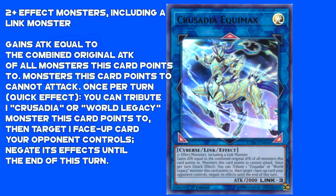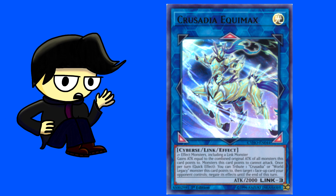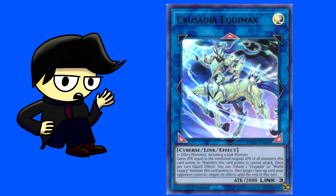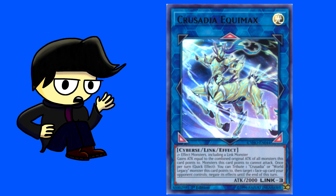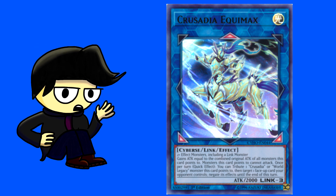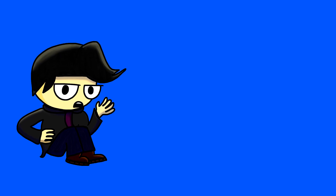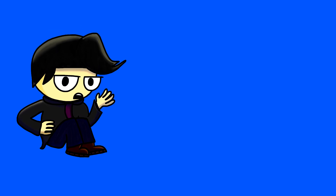Equimax's effect is as follows: 2 or more effect monsters including a Link monster. Gains attack equal to the combined original attack of all monsters this card points to. Monsters this card points to cannot attack. Once per turn, quick effect: tribute one Crusadia or World Legacy monster this card points to, then target one face-up card your opponent controls and negate its effects until the end of this turn. This card enables your power plays — you can output a lot of damage with your main deck monsters and use it as multipurpose negation.